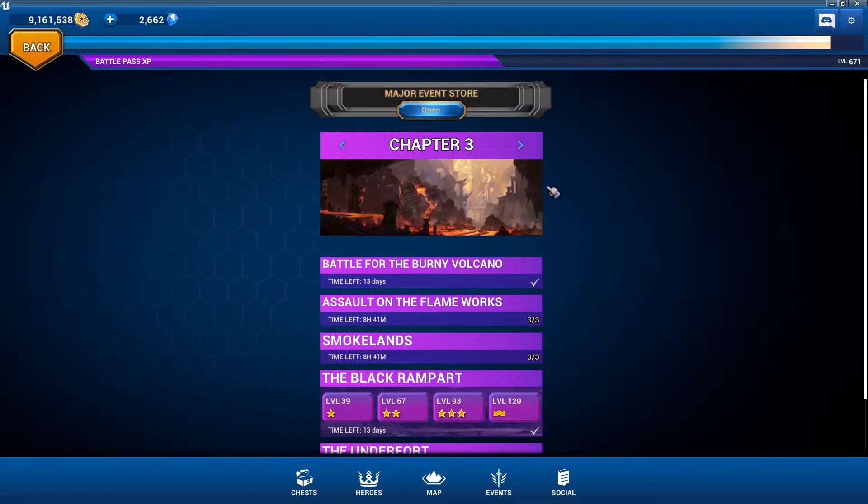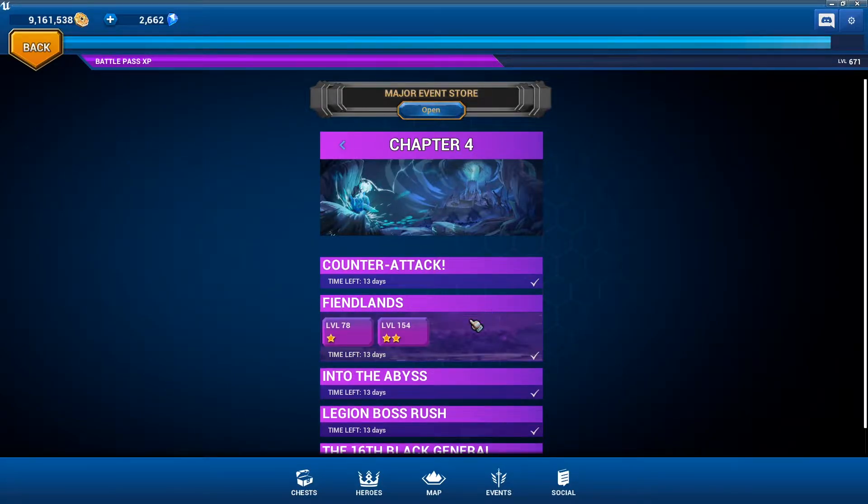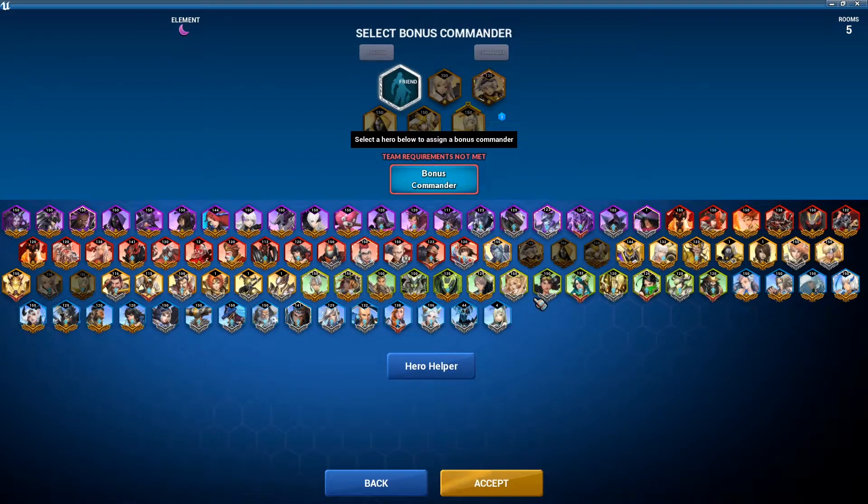After farming chapter three for as long as I have, it could get a little tiresome — pressing replay every 20 to 30 seconds, you have to really focus. I think that's what chapter four brought us in the form of Fiend Lands. Fiend Lands is a five-level zone, dark element, so put together a good light team to go against it.